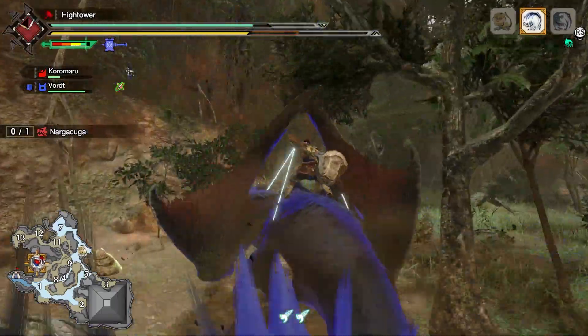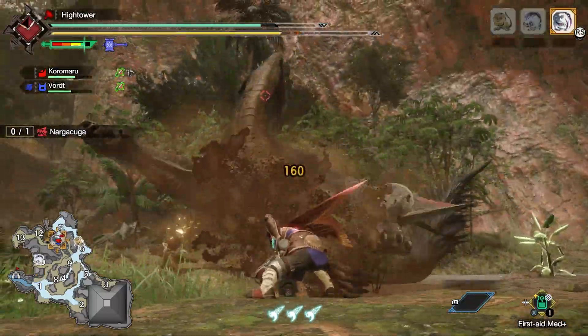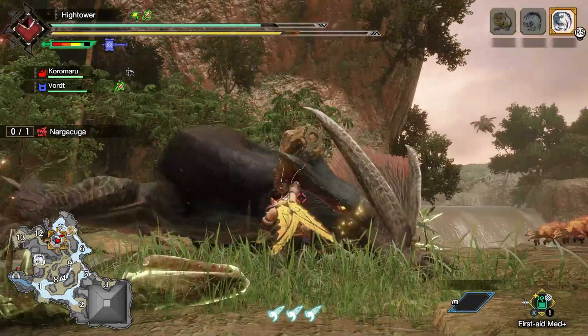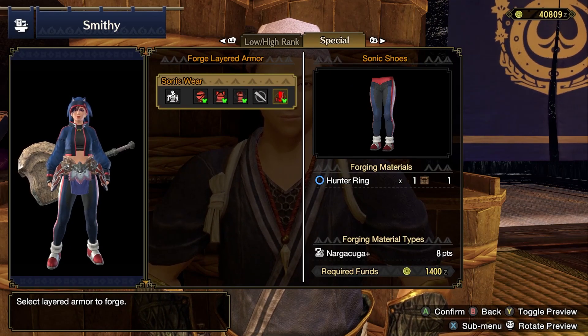It's Zinogre and Naga Kuga in the Flooded Forest. Unlike the previous one, there's nothing too fancy about this — it is just hunting a Naga Kuga while Sonic music plays in the background. But completing it will allow you to craft the Sonic Wear layered armour. However, you might need to grind this one a little more.